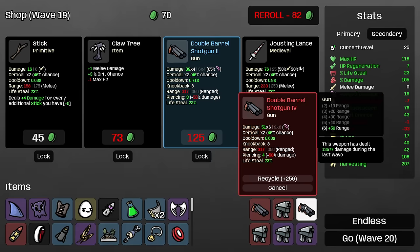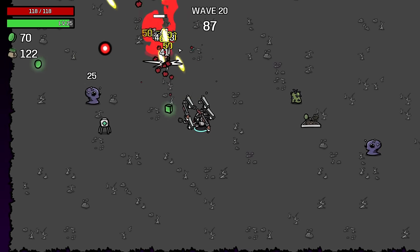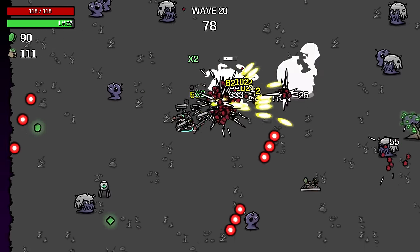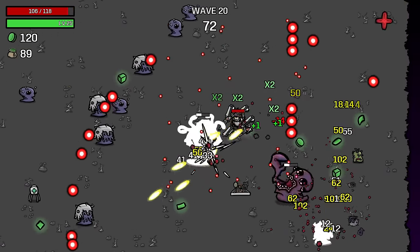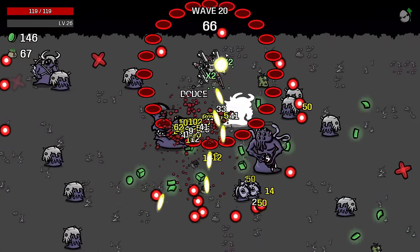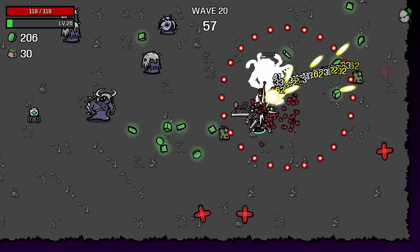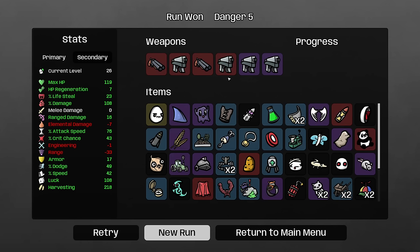Let's go on to the next wave. You can see we have almost all level 4 weapons. You usually want to focus down the octopus head boss before the other boss because it has a more dangerous attack pattern. You want to try to stay near it because it attacks in a circle around it, and the closer you are to it, the slower the thing you have to dodge is moving because of how circles work. So if you stay near that guy, you're able to both focus it down and also dodge its attacks more easily. Then you just stay near the other one and focus them down, and that should be a Danger 5 win for you.